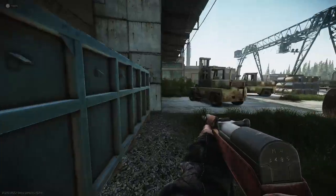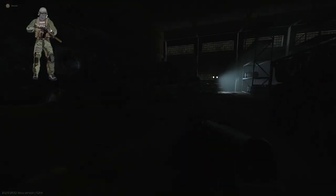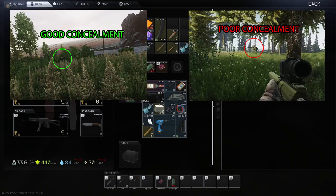First of all, the shape and silhouette. Your enemy in Tarkov is always a person, so you are constantly looking for the shape of a human. You need to try and disrupt this as much as possible. For example, if you're on the side of a hill sniping, don't stand in the open. Try and find a bush, tree or even long grass to disrupt the shape of your body.